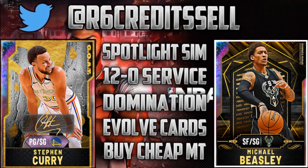You need to go 12 and 0 — spotlight challenges, spotlight sim challenges, evolve cards and more. Go contact Rose MBA on Twitter now for some fire services. The link will be in the description.